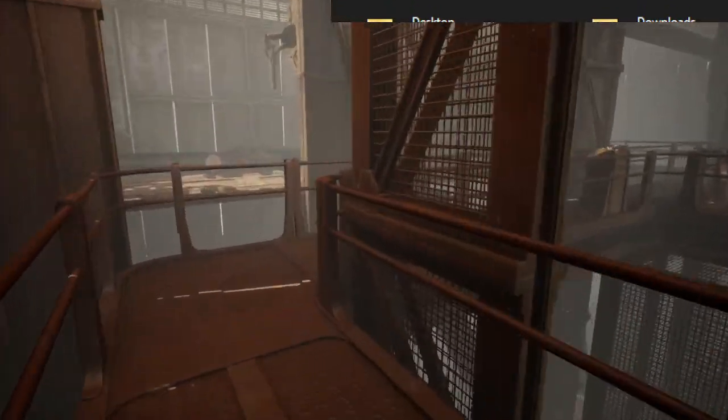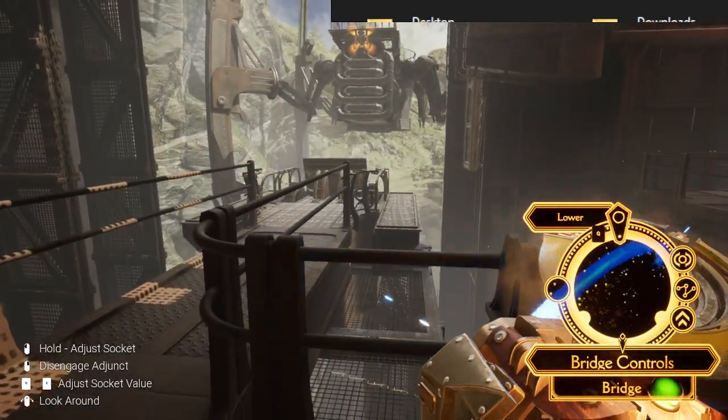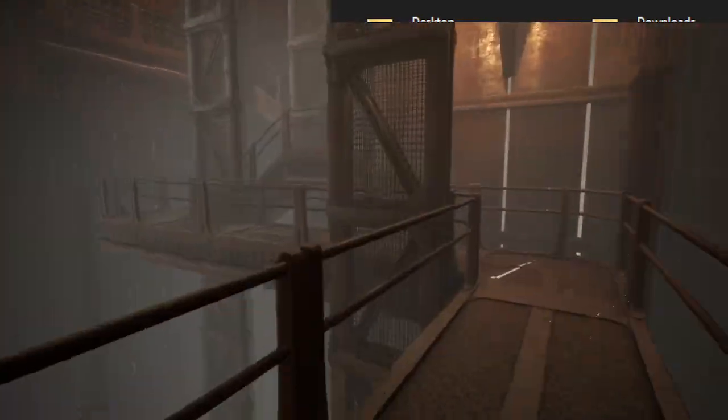Bridges will only raise and lower depending on if you're standing on them or not, weirdly. So if you lower this bridge and then stand on the base of it and raise it, both bridges will be up.